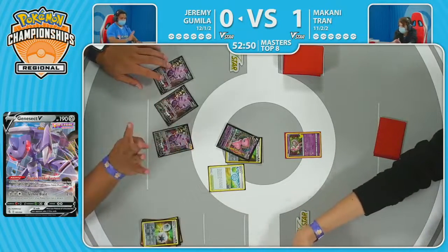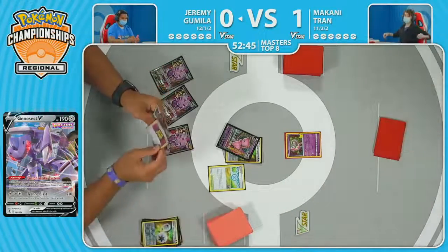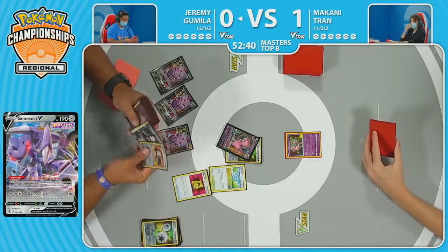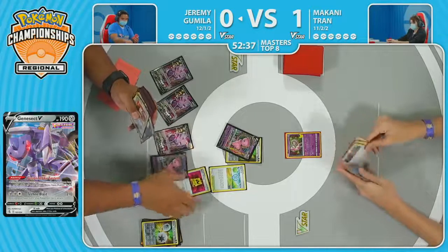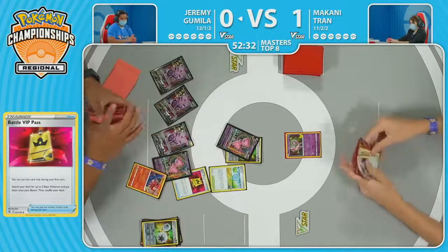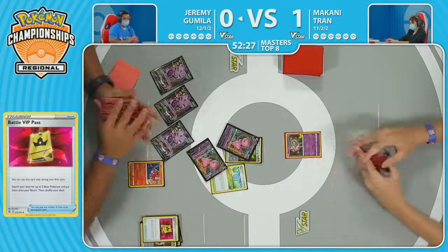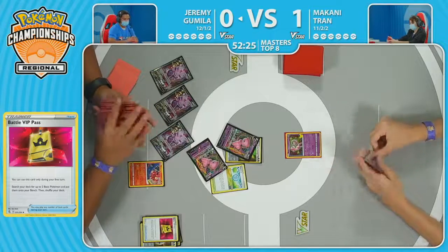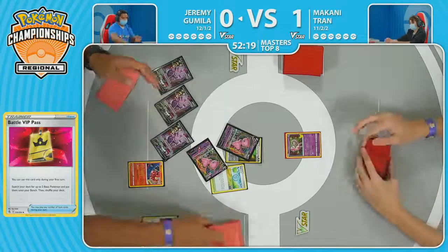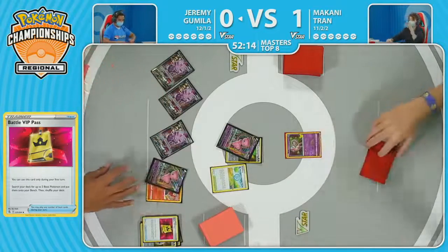Discards that extra Double Turbo Energy from the hand. Now Genesect is almost at full power, drawing up to four cards. There's another Battle VIP Pass — doesn't mind discarding the Double Turbo because there is one attached. Final Battle VIP Pass to complete the setup, and now all we need is the Oricorio — and that is indeed found. Looking like a pretty good start here for Jeremy. But again, we said that last time. It's going to be up to Makani — see how their start goes for Turn 1 of Game 2.